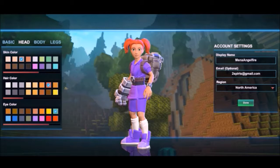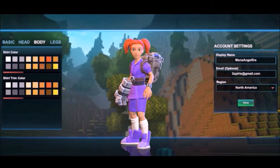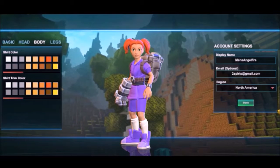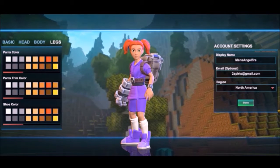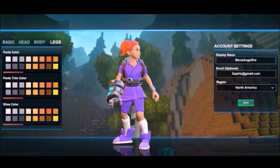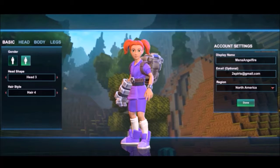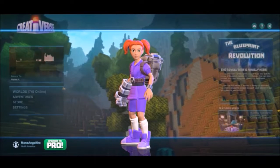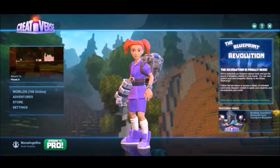Eye color too. And shirt color, shirt trim color, along with pants and their trim color, and shoe color. So let's go back to basic. Save with done. And that is the customization suite done.